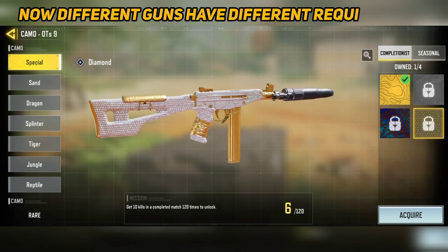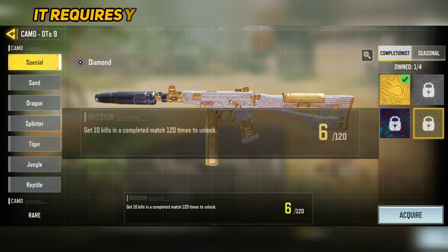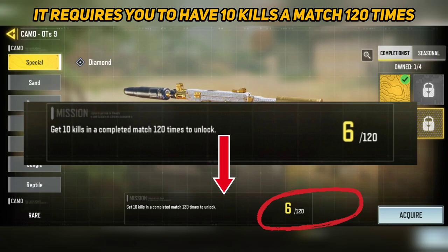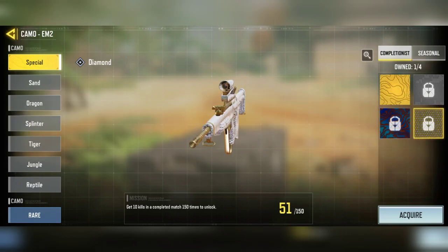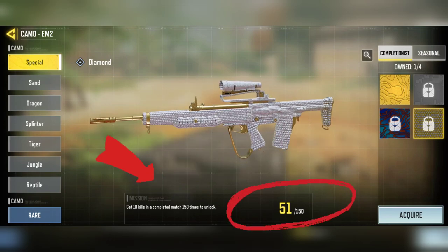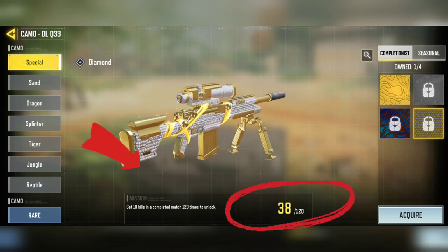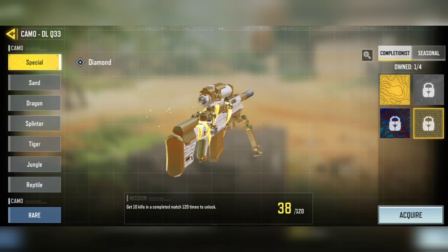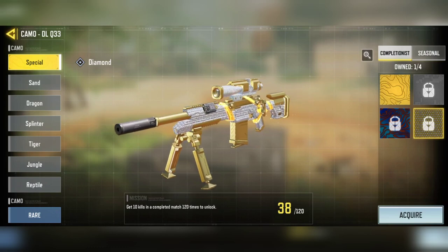Different guns have different requirements for unlocking diamond camo. For a SMG, it requires you to have 10 kills in 120 completed matches. On the other hand, AR requires you to have 10 kills in 150 matches. For snipers, it's again 120 matches. The method will be the same, but you need to play more or less matches depending on gun type.